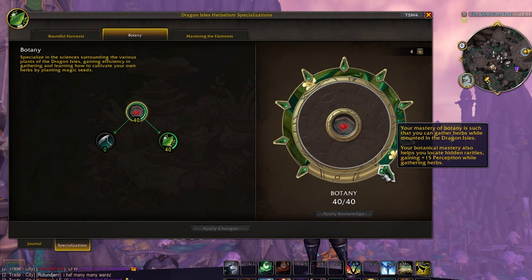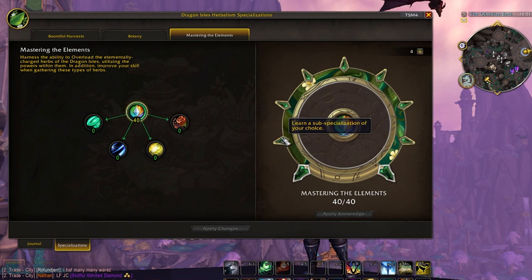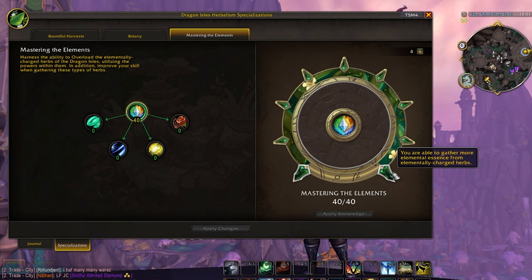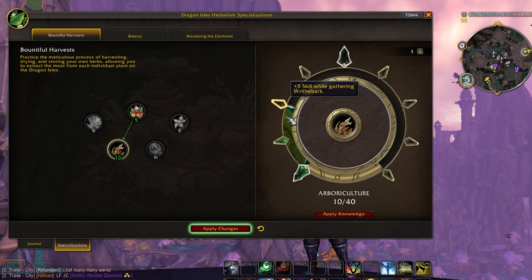Speaking of herbs, with my herbalism build there are a lot of similarities in concept to what I went for with my mining one, but there are also some notable differences given how the herbalism tree is built differently. I definitely max out the dragonriding collection talent first — this is usually the first node you want to max out. I also maxed out Mastering the Elements here because I wanted to focus on a more log-in-and-log-out playstyle, doing a quick few-minutes overload and logging out instead of doing longer sessions.